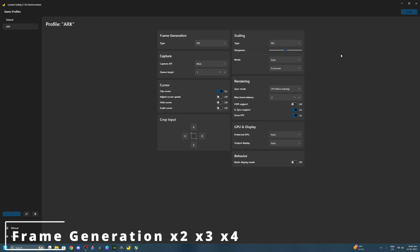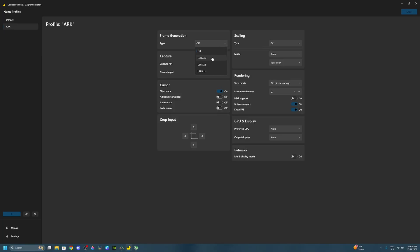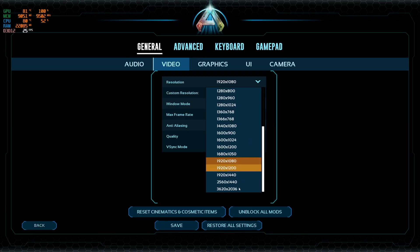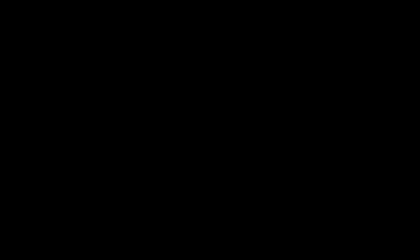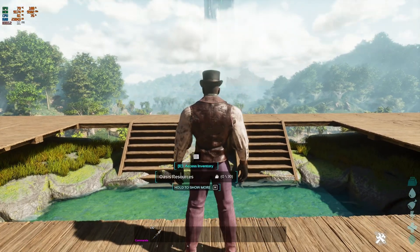Next let's check out the frame generation as this is what will boost your FPS — be it fake frames. Turn off AI upscaling, go to the frame generation type and set it to LSFG 3.0 — the latest one. Set mode to fixed, target multiply to 2, and flow scale to 75. Go back into your game, set the resolution back to 2K, go into full screen mode, and turn off DLSS so we can check raw performance. Currently getting around 30-32 frames per second just like before. Let's activate the frame gen.